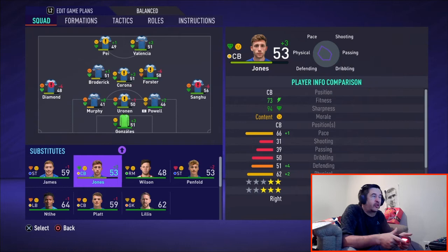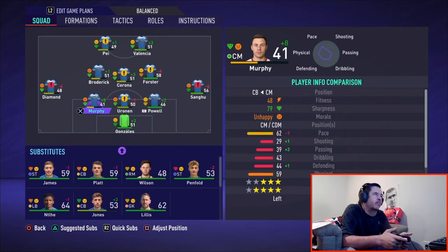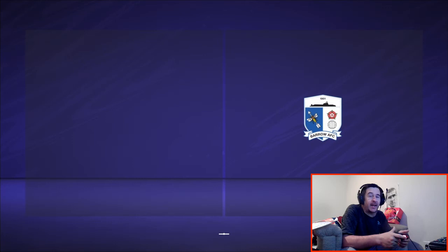I've moved Ronan from defensive mid over to center back alongside Powell, and that's now a full first eleven. Going into the game against Walsall, I'm just going to sim that one.